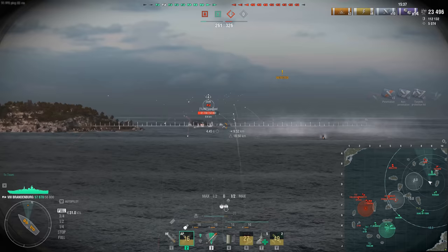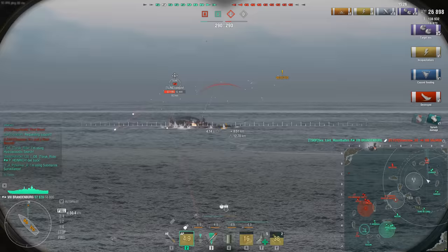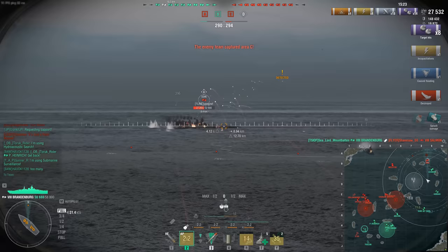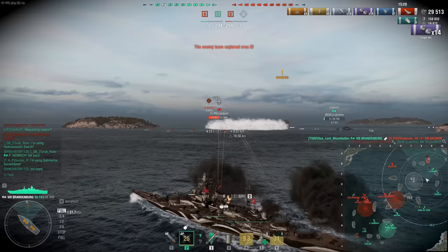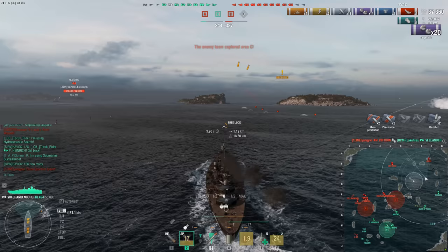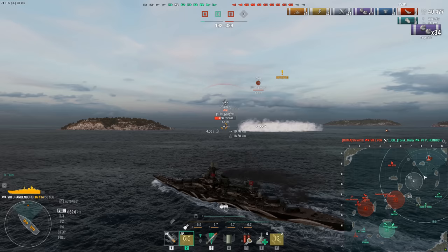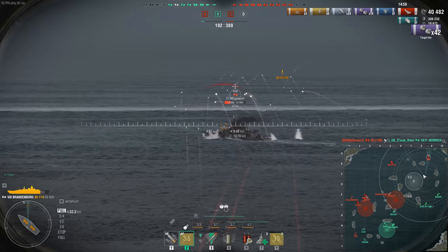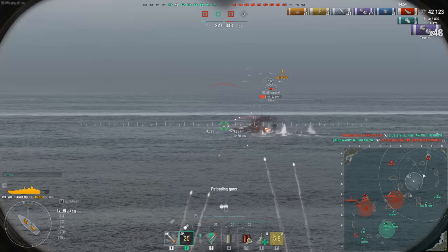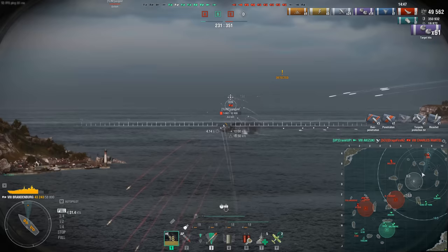With the Odin I could understand why they removed a chunk of HP — I believe the Odin had around 65,000 HP before release and they knocked it down to 55,000 — because the Odin's armor is nigh impenetrable from AP if you stay angled. But with the Bismarck/Tirpitz hull here it's just standard German armor: chunky, and you still get penned even when bow-in because someone finds a weird spot to bite, especially with French AP or any halfway decent AP.